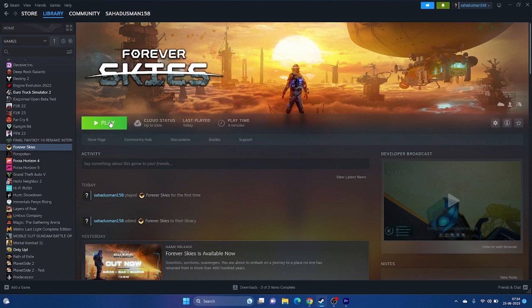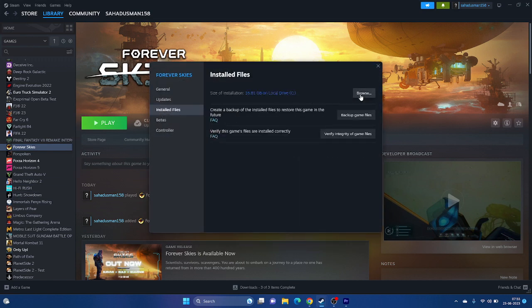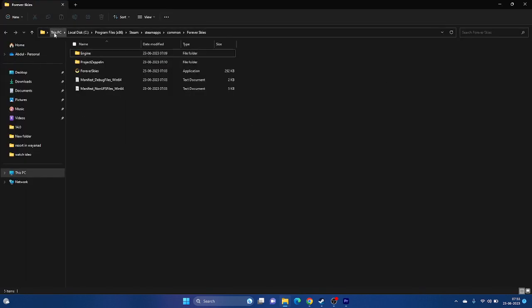If it's still not working, try launching the game from the installation folder rather than from Steam. Right-click the game, go to Properties, go to Installed Files, and click Browse. This opens the folder — the path is: This PC > Local Disc > Program Files (x86) > Steam > SteamApps > Common > Forever Skies. From here, launch the main application file and see whether the issue is solved.